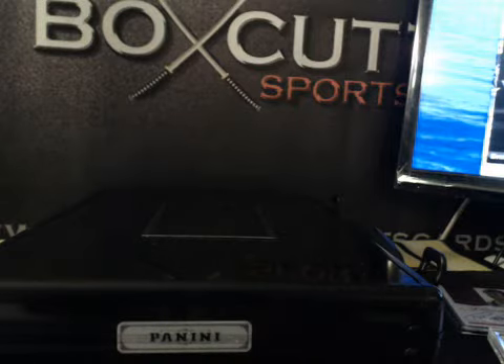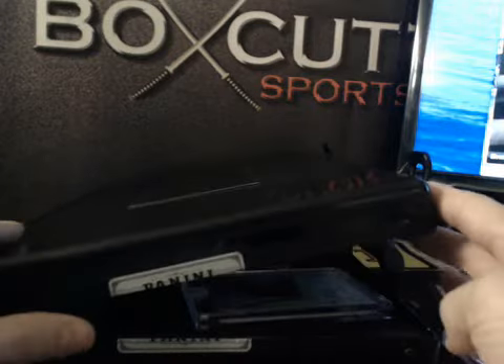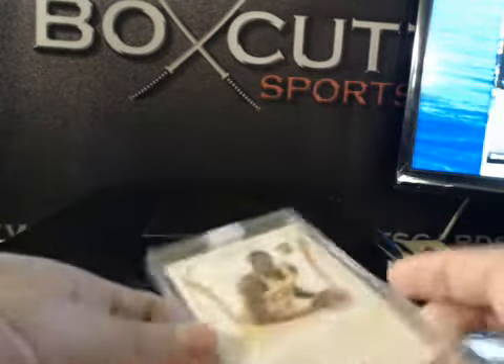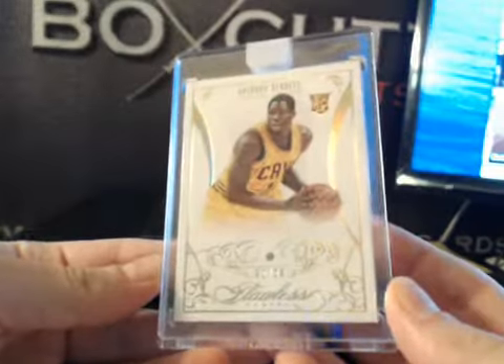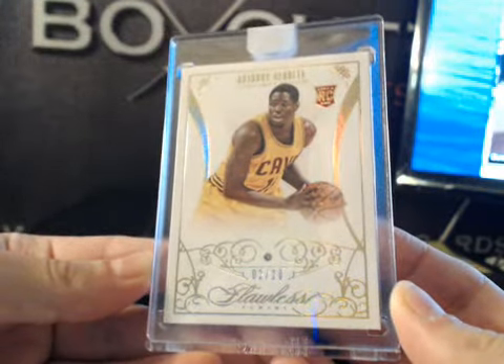3 cards to go — good luck everybody, let's see what's chilling in the briefcase here. 2 of 20, Anthony Bennett, Rookie Diamond. Nice — Rookie Diamond, Anthony Bennett, 2 of 20.